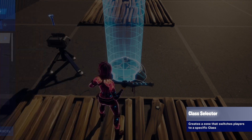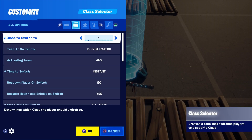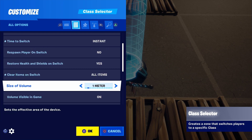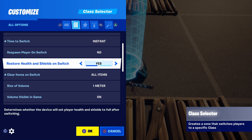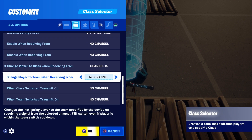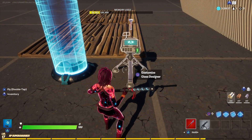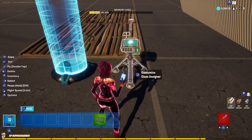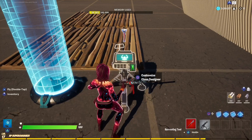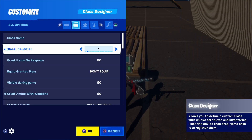The second device is a class selector. Copy these exact settings — the class to switch to is your preference — and make sure 'time to switch' is instant, 'respawn on switch' is no, and 'clear items on switch' is all items. Also make sure 'change player to class when receiving from' is the same channel you used for your mutator zone. The final device is a class designer. You don't have to change much, but the class identifier must match the class selector — so class 1 — and you want to add a flashlight.